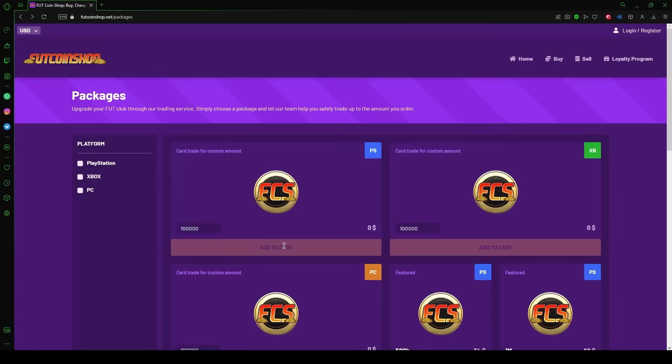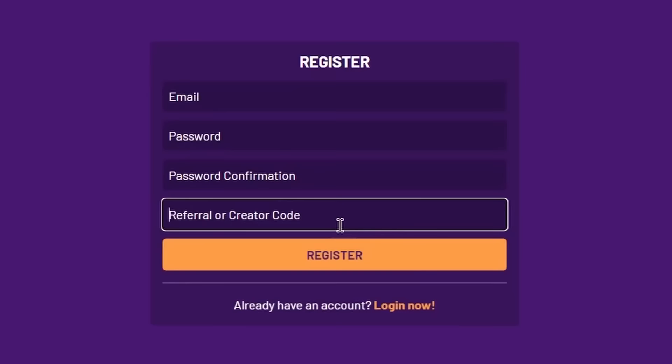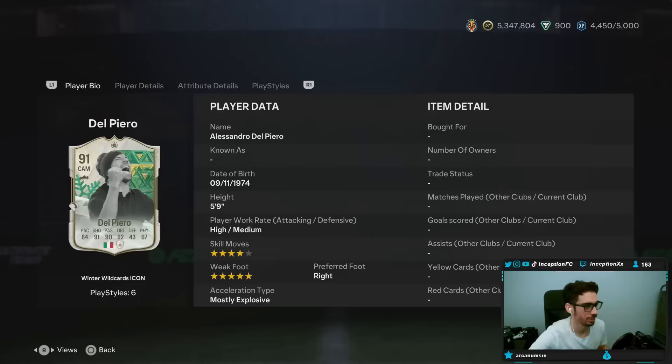If you're looking into buying cheap and safe FIFA coins, look no further than footcoinshop.net. They have the fastest service, an incredible loyalty reward system, and the best prices around. Use my creator code 'inception' when you sign up for your account and get a five percent discount with your order.